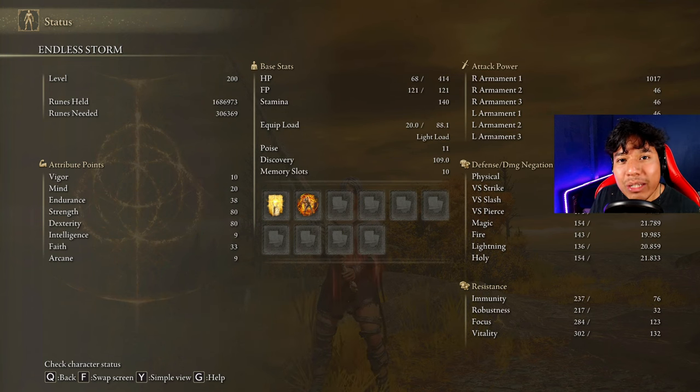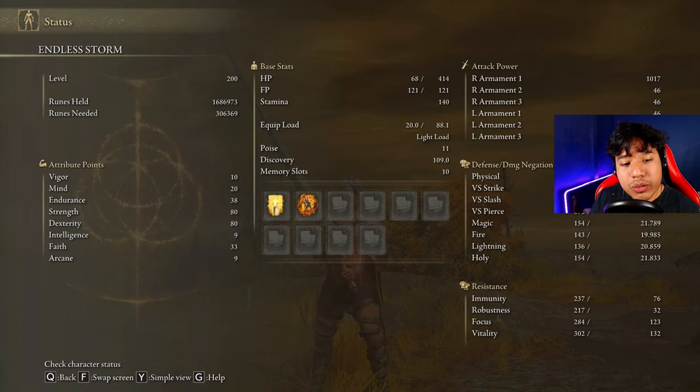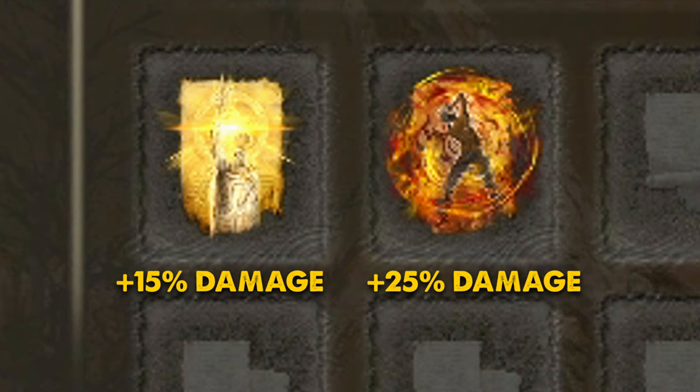This weapon scales mainly with strength and dexterity, that's why once again we are going to be using a quality build. We are going to use 33 points on faith to be able to cast Golden Vow and Howl of Shabriri, which are going to be our main buffs for this build.